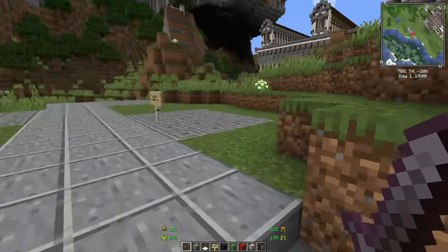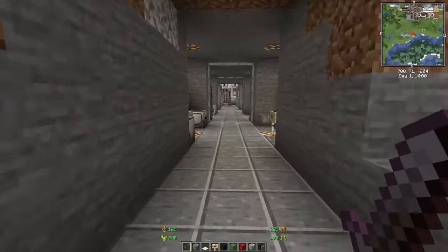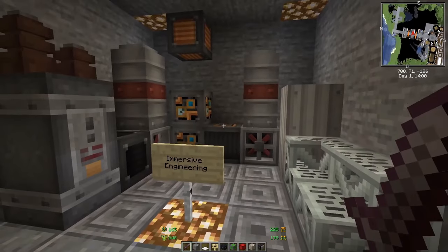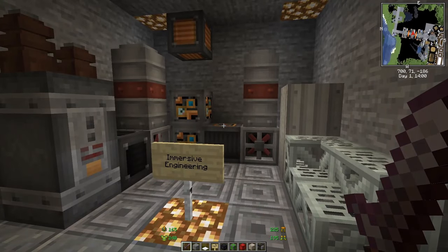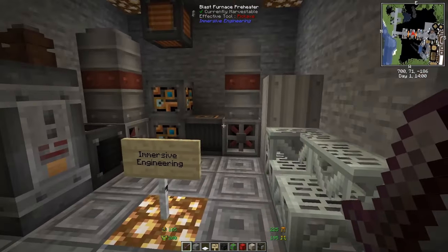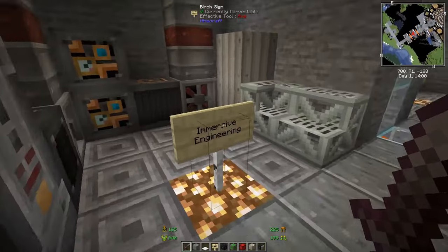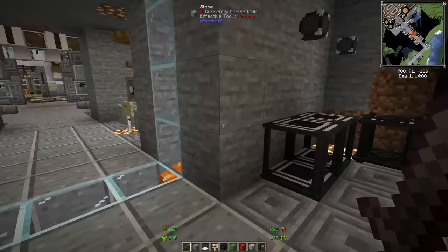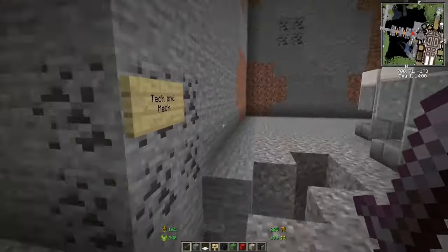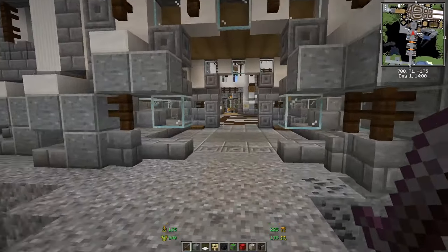Updated Engineering has no items to show here because it basically updates how engineering works across most mods. Immersive Engineering is updated in how you produce blocks — it's more applicable and easier to use, an upgrade to Immersive Engineering in general. That covers everything in tech and mech.